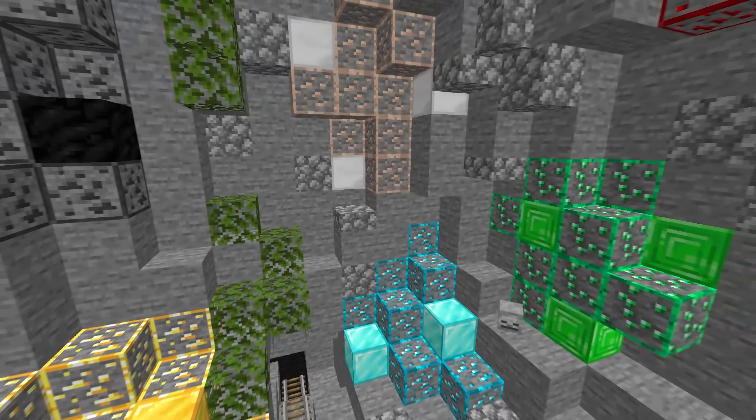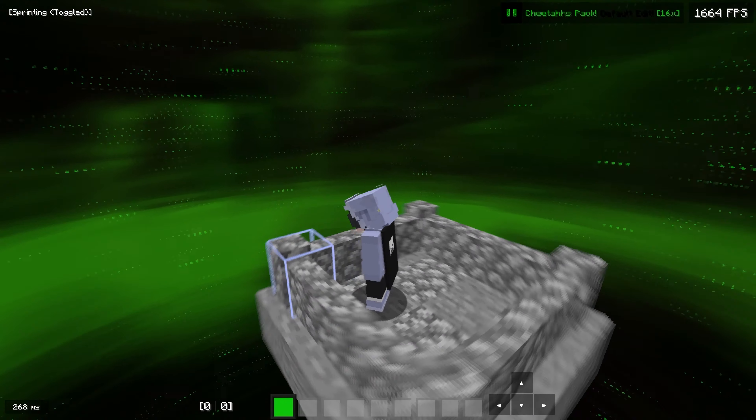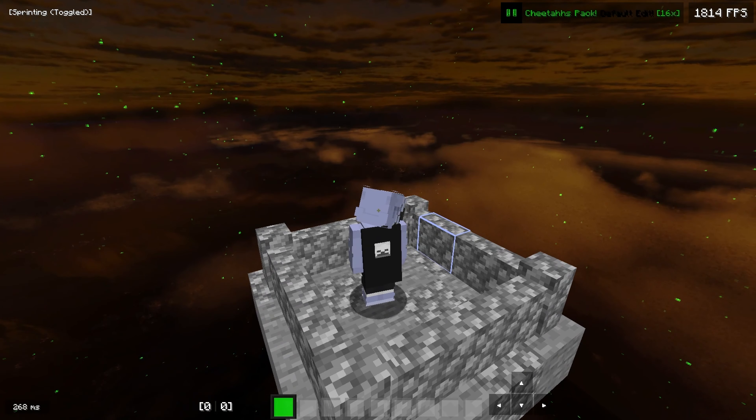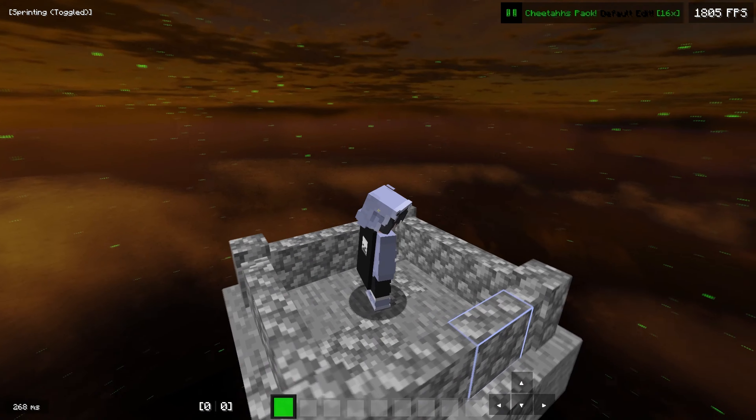Coming on over to the particles right here, you can have a look at them — pretty nice particles. You see these in a lot of kind of darker texture packs. They still look nice in this one. And here are the skies — this one's green because of course Cheetah's theme is green and black, but they all look very very nice. I do like these skies, especially this one — it's actually pretty sick.